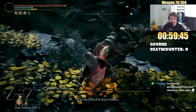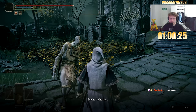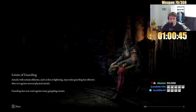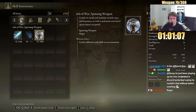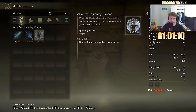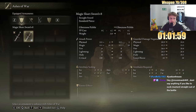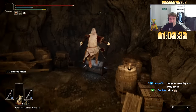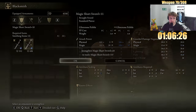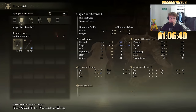You get two short swords — two is better than one. I kind of like the straight sword power stance moveset. Let's go get Glintstone Phalanx. Both swords are now plus 12.